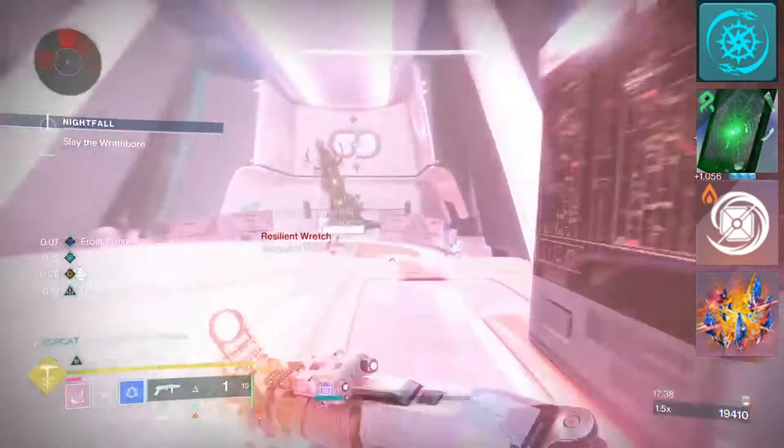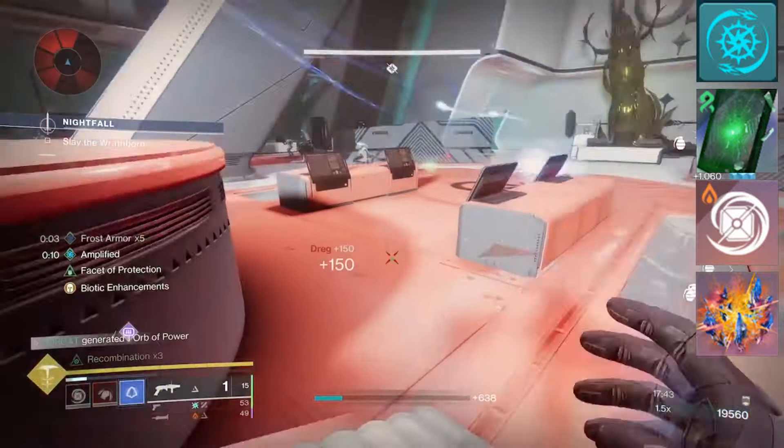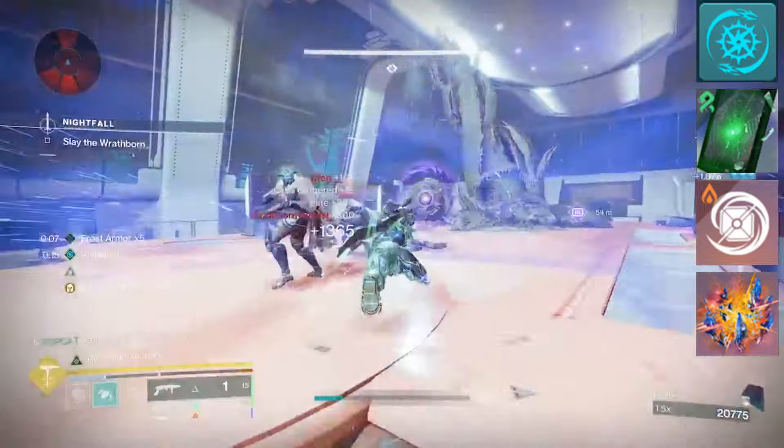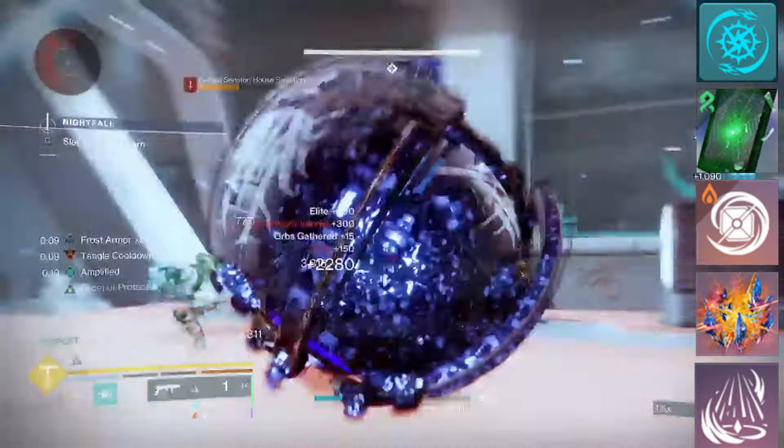I'm running Facet of Ruin. This makes our shatters bigger and ignitions deadlier. This is mainly to make that tornado dust enemies quicker, but it will also make our transcendent grenades more potent.